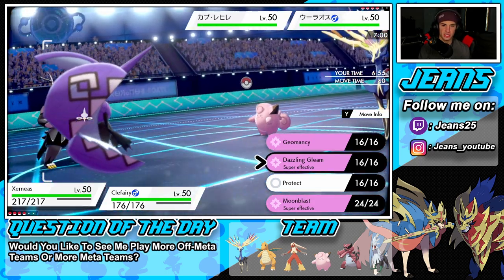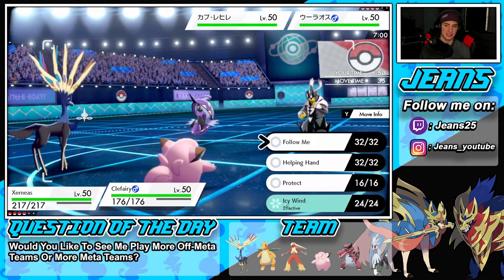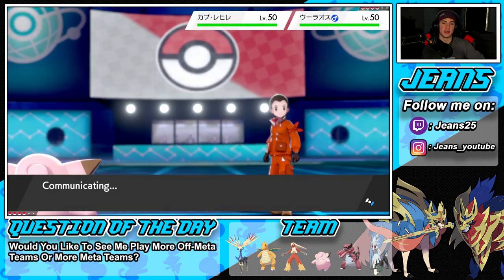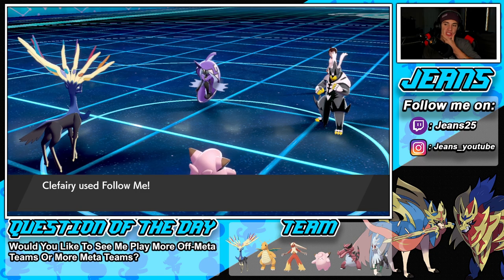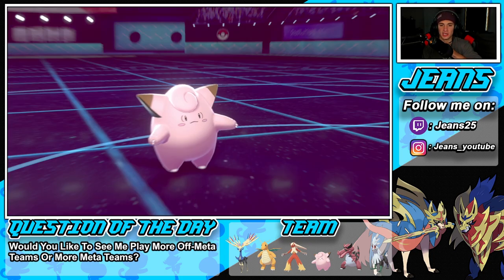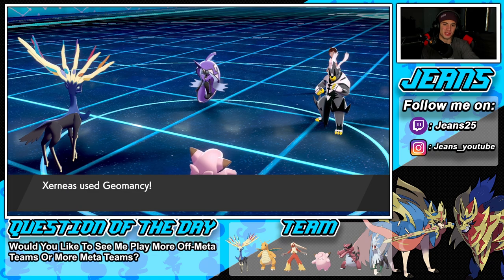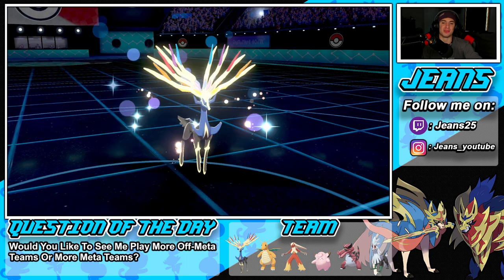We can just Geomancy easily to set up right now. He can hit through Protect, but if I go for Geomancy and Follow Me, that's definitely my play. Follow me, Follow Me baby! I was thinking in the beginning he can't really stop the setup. Poison Jab is going to fly out here and we should be able to eat that — tasty snack. Gotta love the Fairy type, and of course we get poisoned. Geomancy is setting up, we're absorbing the power!